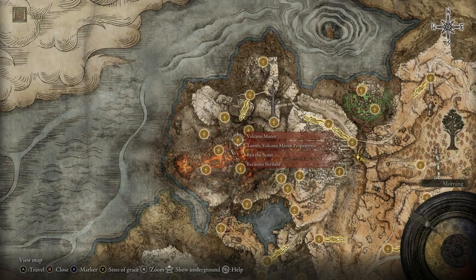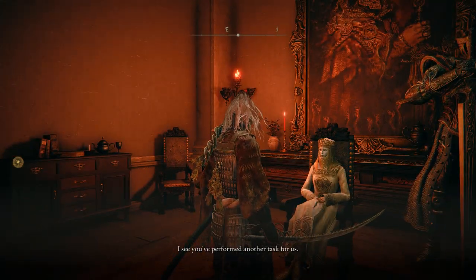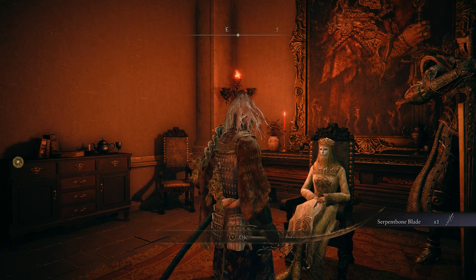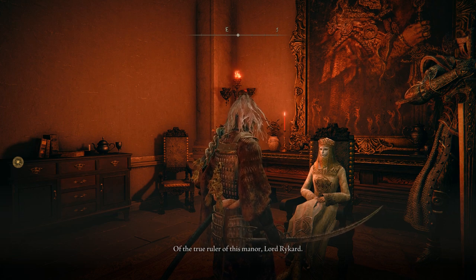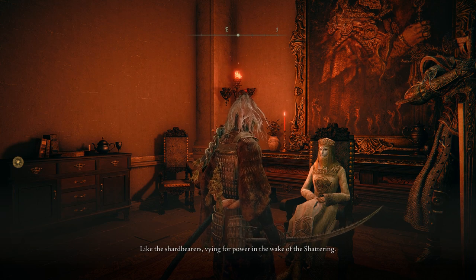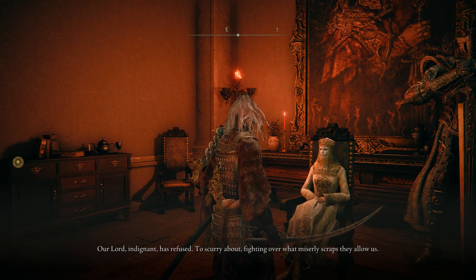If you want to get your hands on the Serpent Bone Blade, you're going to have to go to Volcano Manor and talk to Lady Tanith — she's mysterious, wearing a mask. She tells you to kill your own kind just to keep skulking about in her creepy mansion. She'll leave contracts in the form of a letter on a table — you go invade some innocent NPC and smack them around, and every time you do it she'll gift you something. Do it twice and she'll give you the Serpent Bone Blade.